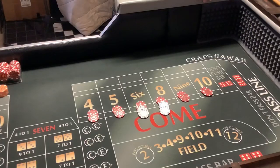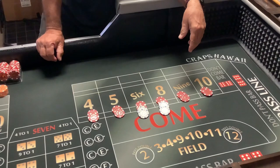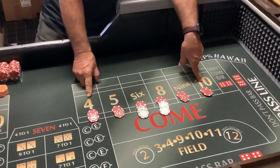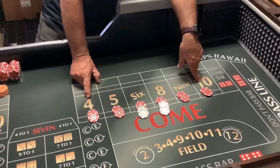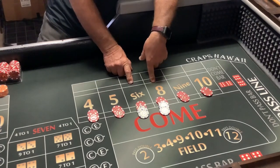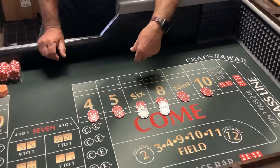Let's go to the table and teach you some pressing and depressing. Okay, we're at the table. As you can see, I got 64 across. This is the breakdown: $10, $10, $12, $12. The 4 and 10 will pay you $18 because they pay 9 to 5. The 5 and 9 will pay you $14 each because they pay 7 to 5 and you got $10. The 6 and 8 pay 7 to 6 — you got $12, so that's 2 units that pays you $14 each.